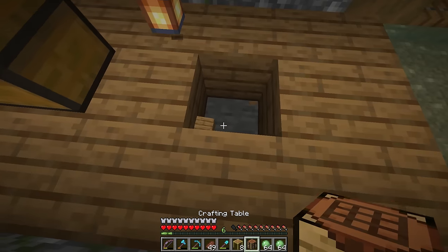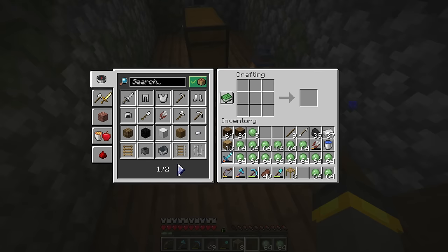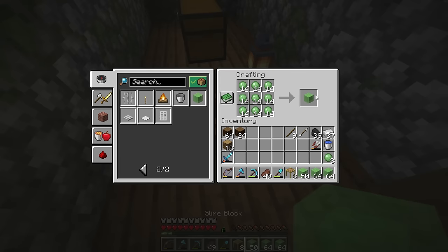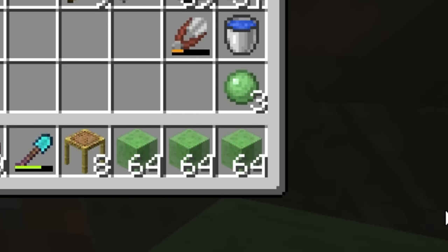I didn't really think to incorporate a crafting table into the design, so I suppose for now right there will do. Why don't we convert all of these slime blocks back into slime balls in the crafting box? Let's go ahead and convert it all and get back. That's crazy how that worked out.